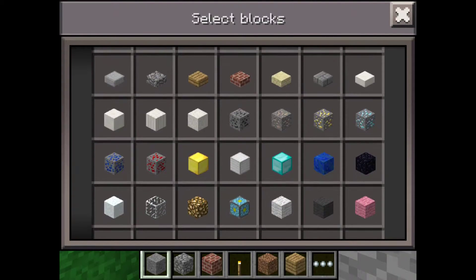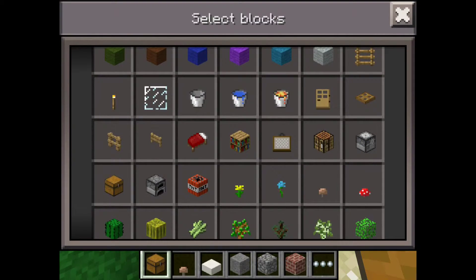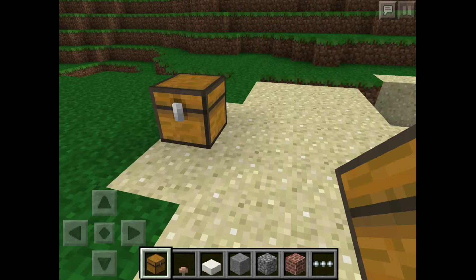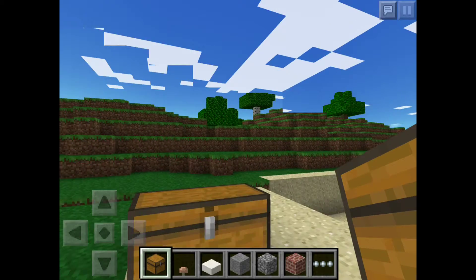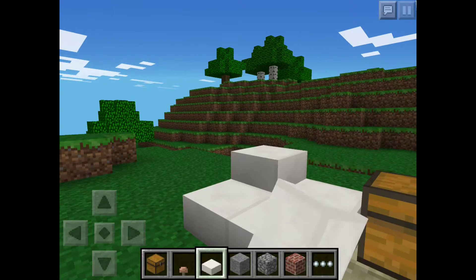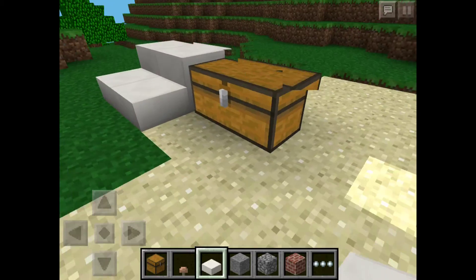The first thing we're going to cover is: when you place a chest and then place another chest next to it, they turn it into a double chest. They finally added it in Minecraft Pocket Edition. And they also have quartz slabs now.